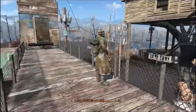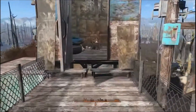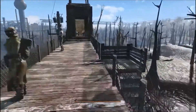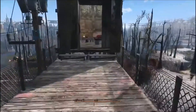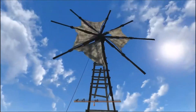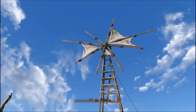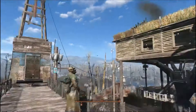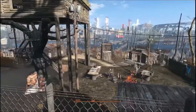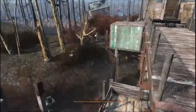There are a couple of raiders up here on guard, and they actually sleep up here too. For power they have a couple of windmills set up, and of course they run wires throughout the settlement so that they can get electricity everywhere.